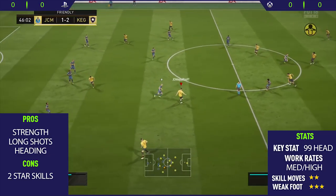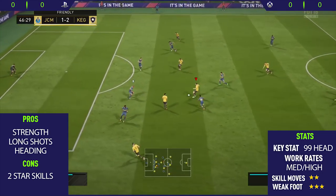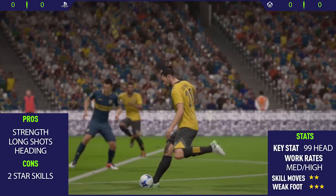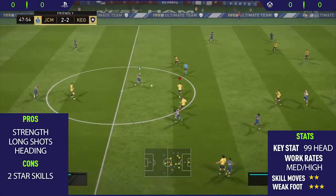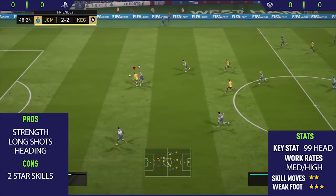The next pro I could find with him was his long shots. This guy's long shots are honestly insane — he has 84 long shots and 91 shot power, so those two stats combined make him an absolute tank at taking long shots. As you'll see, the majority of the goals I score in this video are from outside the box.